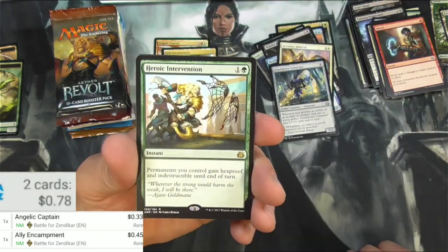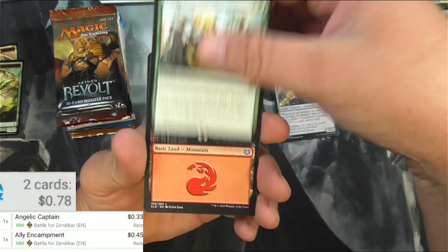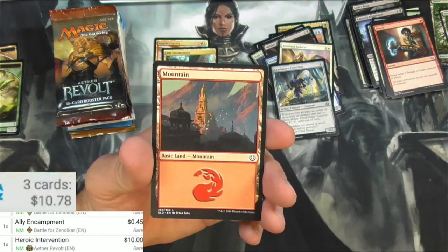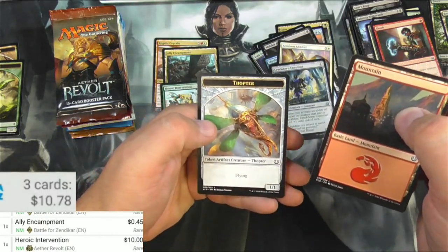And Heroic Intervention — pretty decent card. Give all your permanents hexproof and indestructible. And it's 10 bucks. So that is pretty deece. There we go.